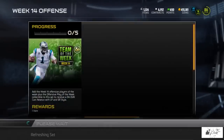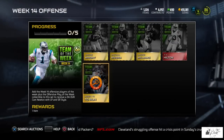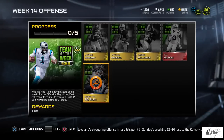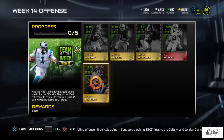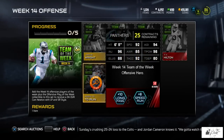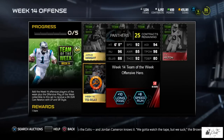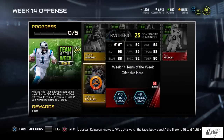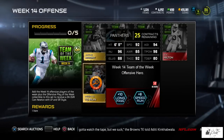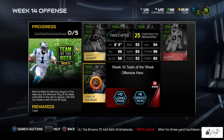People always pick those cheap collectibles up to flip them and make coins as fast as possible. The offensive set reward is a 94 Cam Newton with plus 10 long pass, plus 8 speed, and plus 8 run. He features 92 speed and throw accuracy, 94 agility, and 98 throw power.